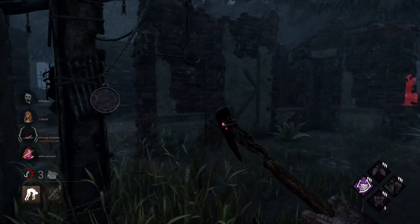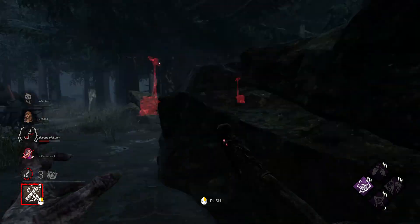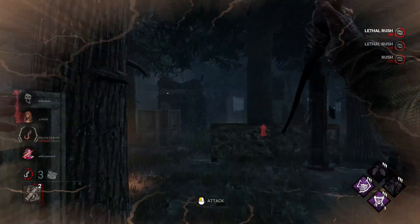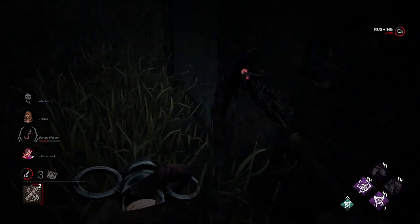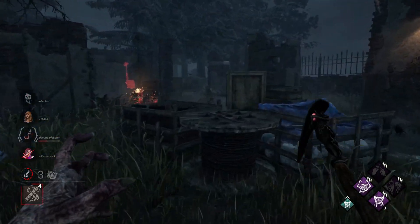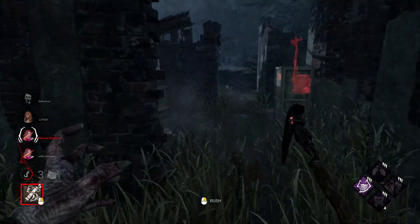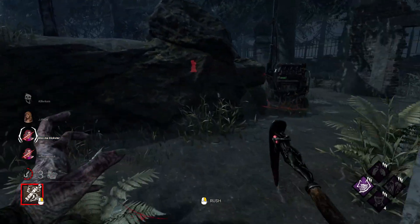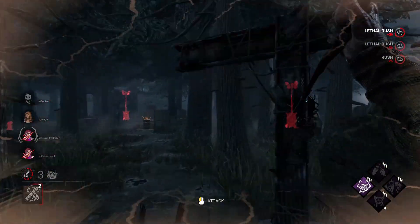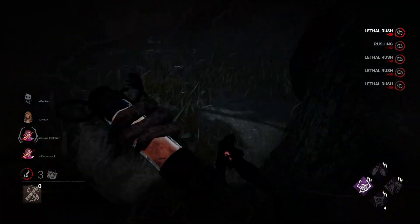I'm going to go for the hook — I think this is her second. I place her on there and look to where I saw that person last. I go towards a totem assuming it's Devour Hope, so I wait for the unhook and hope that I can protect one of my hexes, because I'm in a really good position. I start looking towards other generators — I don't hear anything over here, so I start running back to where they unhooked, because that is my best guess. I actually go towards the generator and see that there are still sparks on it, which means they cannot be on it.